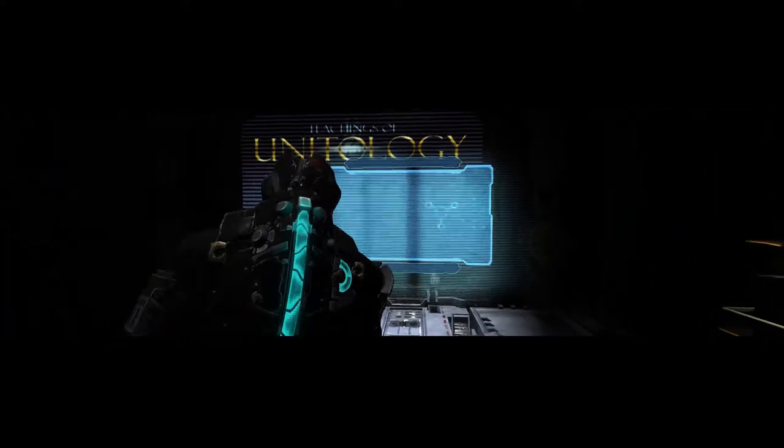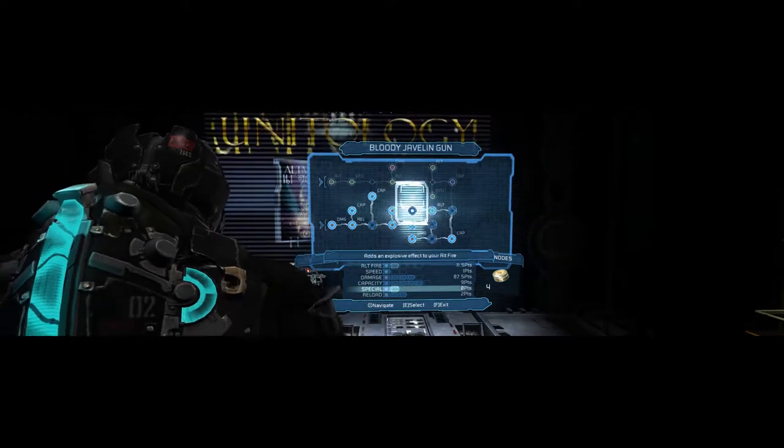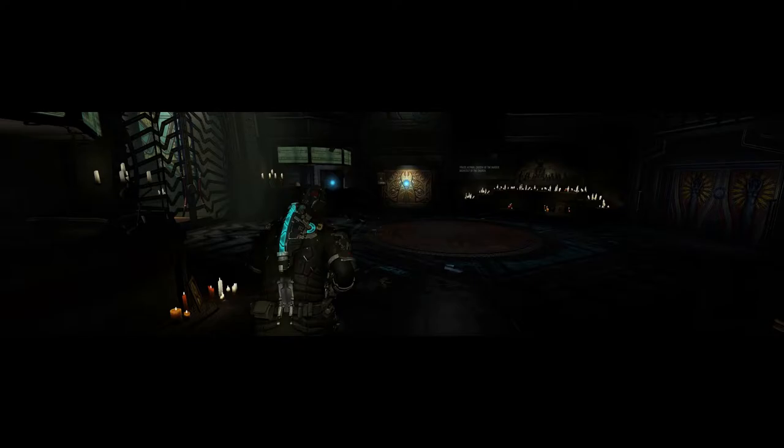Stead Doogie here with Chapter 4 of my Dead Space 2 No Damage Playthrough on Zealot Difficulty. We left off having made it to the Unitologist Center, and now we're gonna try to make our way out and meet up with Dana. We're gonna spend all our nodes to continue upgrading the Javelin because it's our primary weapon — it's okay to spend them all since there's no node room between here and our destination, and we'll pick up a couple nodes along the way.